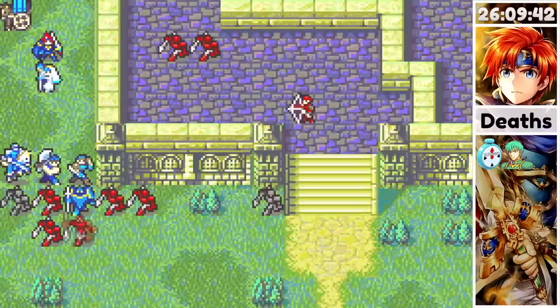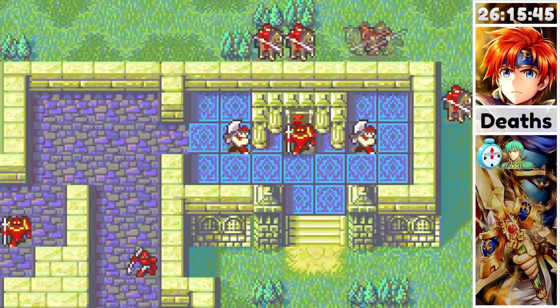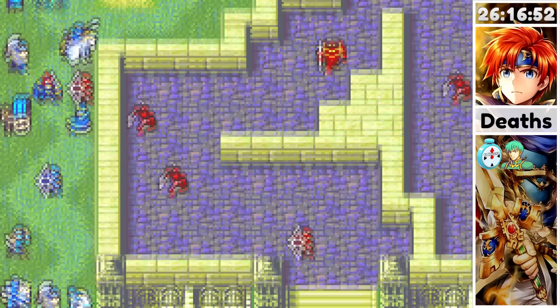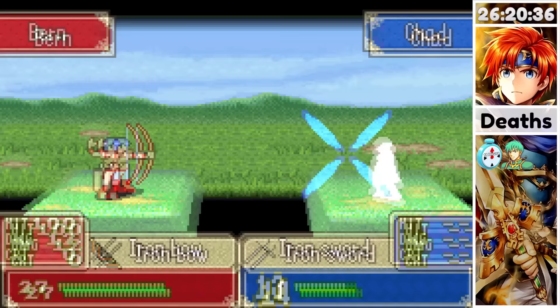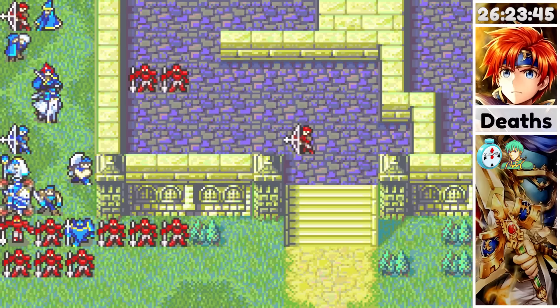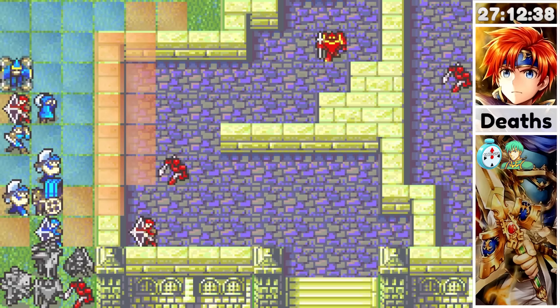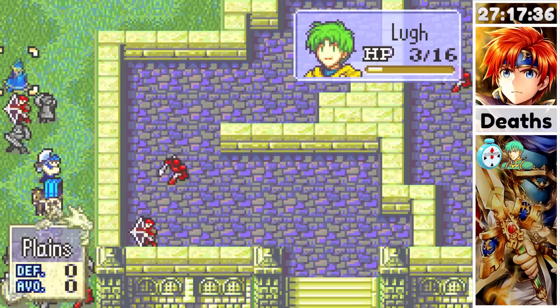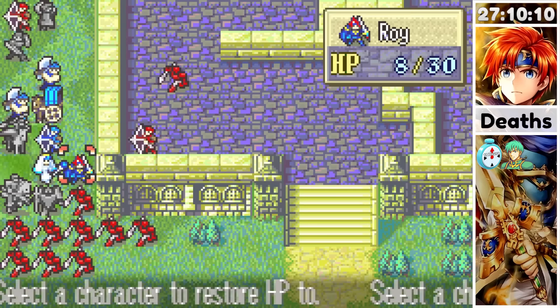I focused on killing the archer while Bors, Marcus, and Wade held off the enemies below, aiming to break their weapons. Unfortunately I wasn't quick enough to kill the archer before the cavalry approached, so I sent in Alan and moved Shana down to avoid luring in the cavalry. With the archer no longer blocked, they could attack — but after they moved I could trap them again. While waiting for enemies below to break their weapons, I tried to grind some levels and found out that magic weapons use durability even if they miss, so Lou was much worse than expected. I also used up my Heal staff.